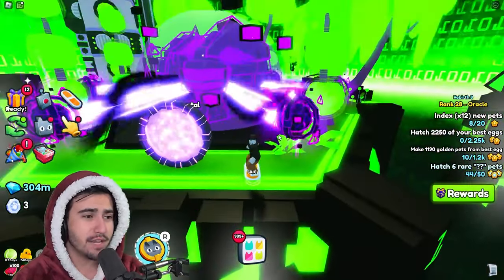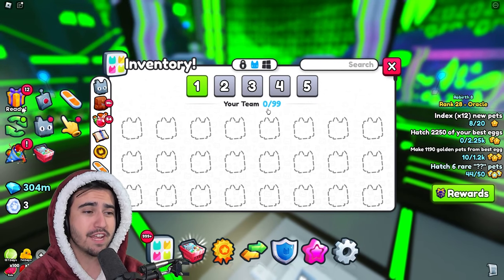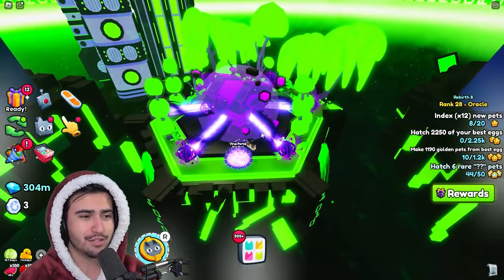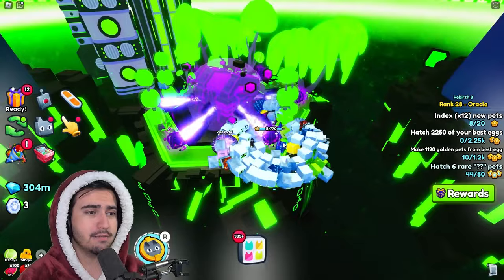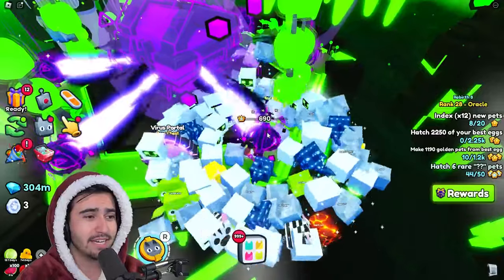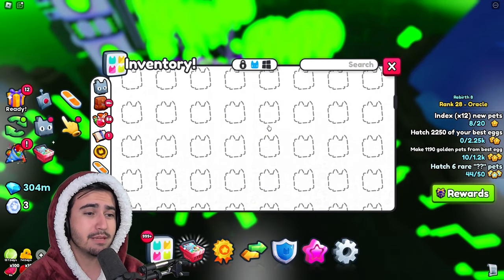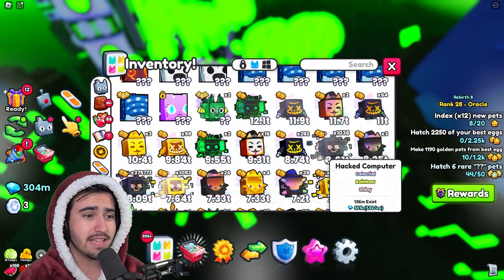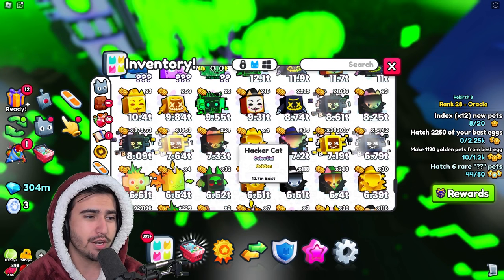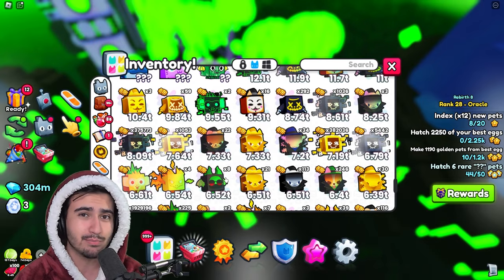There's no point in having anything too expensive or some crazy pet loadout. The name of the game with farming the virus event is just having as many things as possible that will actually hit the orb. For this reason it's super important that you get the max amount of pet equip slots you can get in order to do as much damage as possible. With 99 different pets all doing 10 damage at once, you'll see the orb going down super fast. It has a total of 10,000 health.